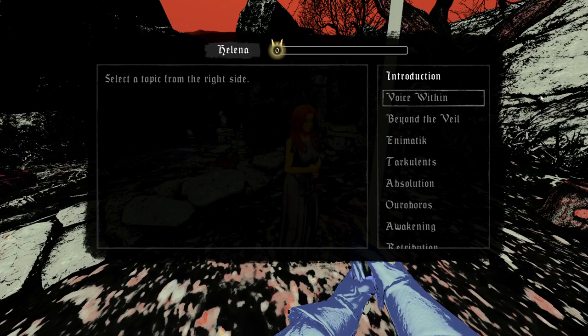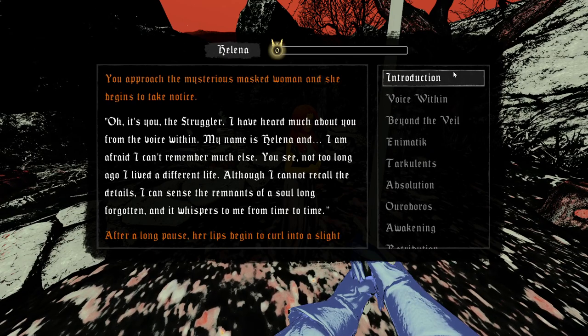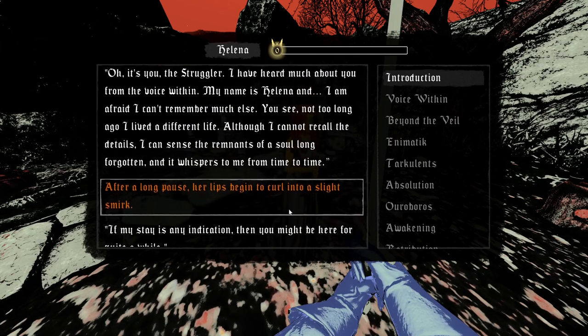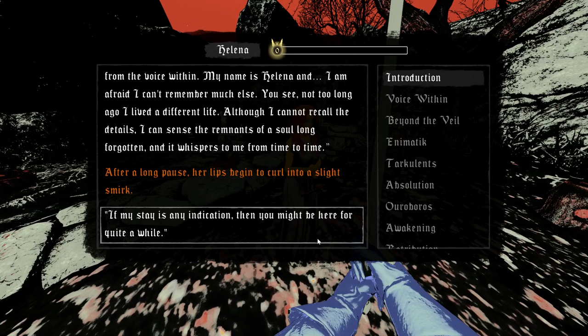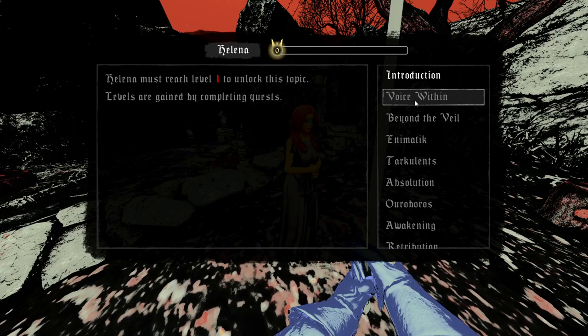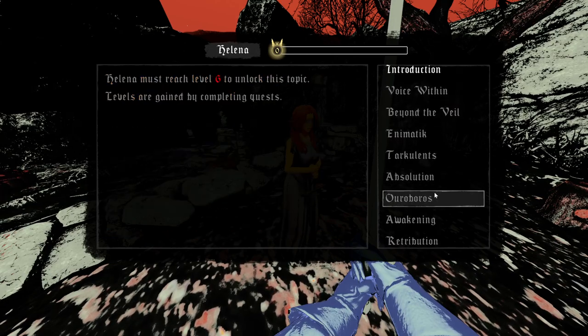Select a topic with Helena — Introduction. You approach the mysterious masked woman and she takes notice: 'Oh, it's you — the Struggler. I've heard so much about you from the voice within. My name is Helena, and I'm afraid I can't remember much else. Not too long ago I lived a different life, though I cannot recall the details. I can sense the remnants of a soul long forgotten and it whispers to me from time to time.' After a long pause, her lips curl into a smirk: 'If my stay is any indication, you might be here for quite a while.' You can ask about the voice within, but Lena must reach level 1 to unlock — sneaky, game.